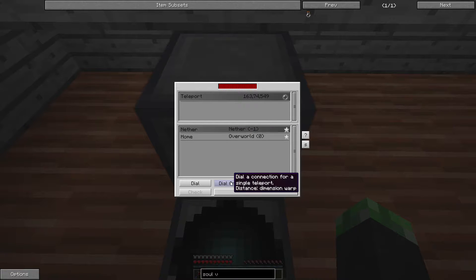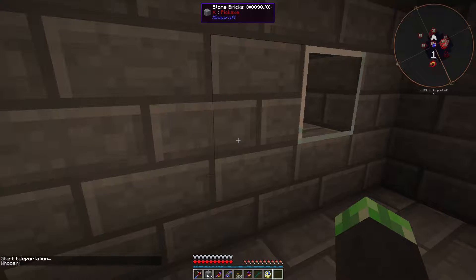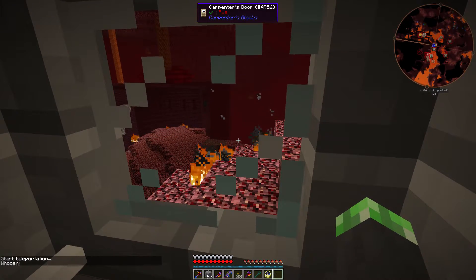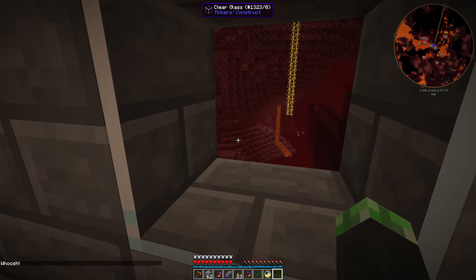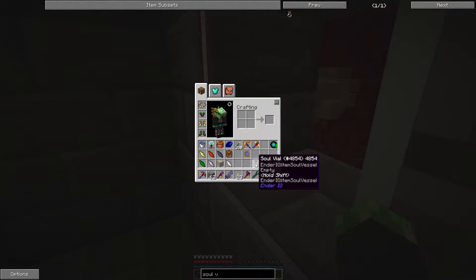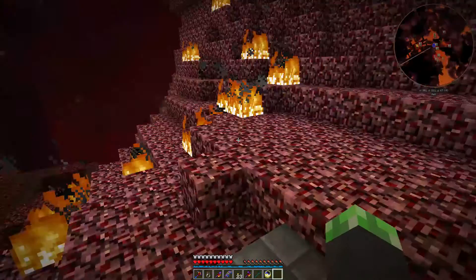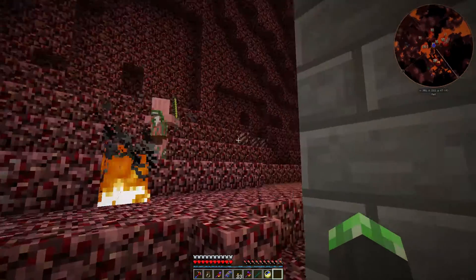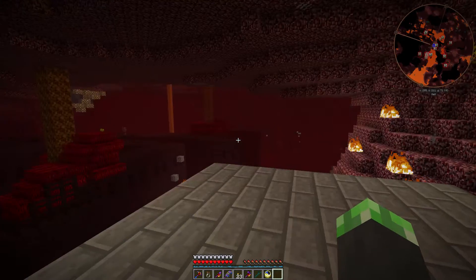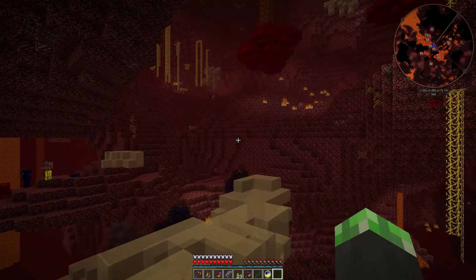Teleport - Nether, dial once. Okay, so in the Nether there seem to be wisps sometimes. So if I can find a wisp, I'm going to store it in a soul vial. I am wearing the traveler's armor.